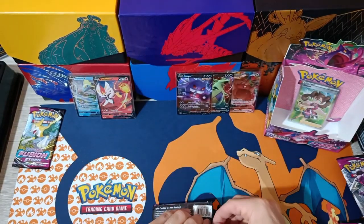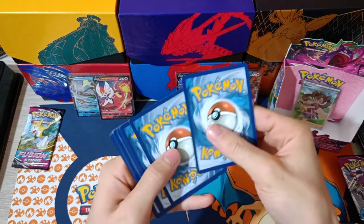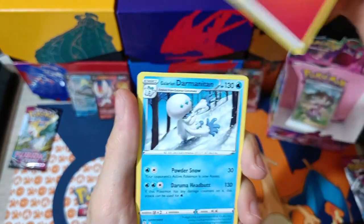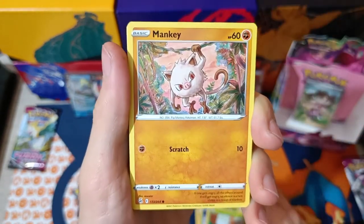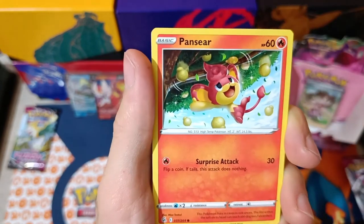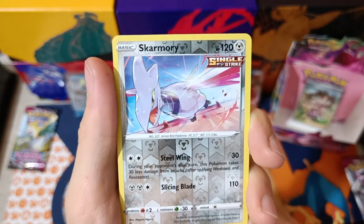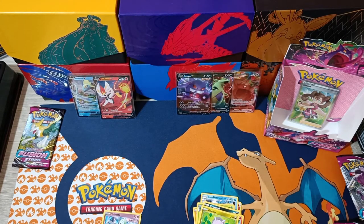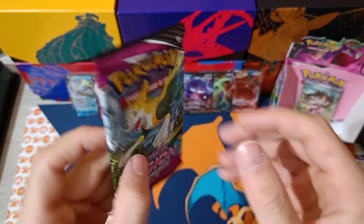Last two packs. Please get a Mew! Fire Energy, Galarian Darmanitan, a Flaaffy Army v2, Pansage, a Grubbin, a Mankey, Croagunk, Pansear, Goomy — I love this Pokemon. Skarmory, Reverse. And Meltan, Non-Holographic. Last pack, guys — can we pull something awesome? Magic bolt on the cover, let's see.